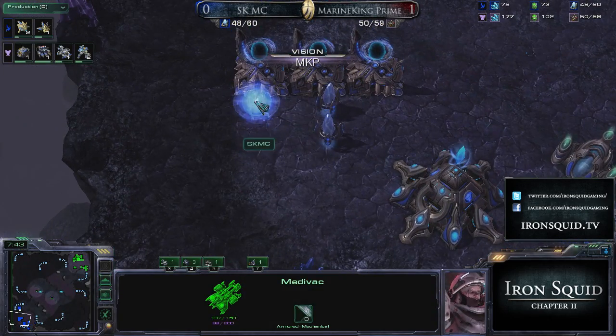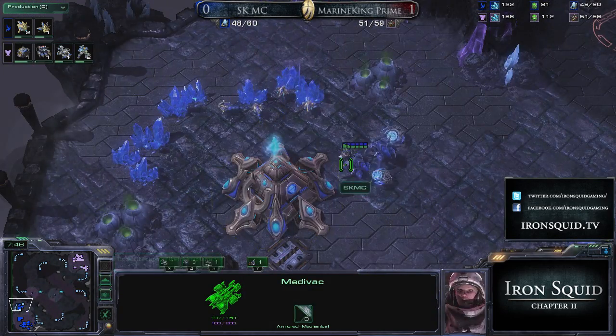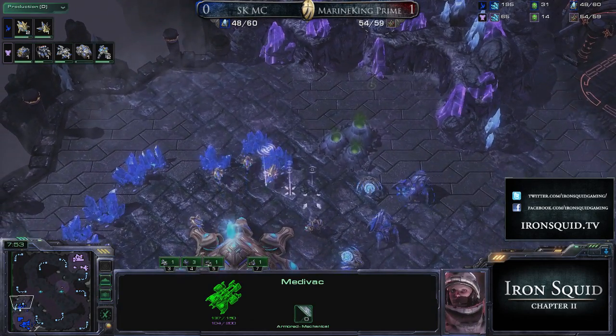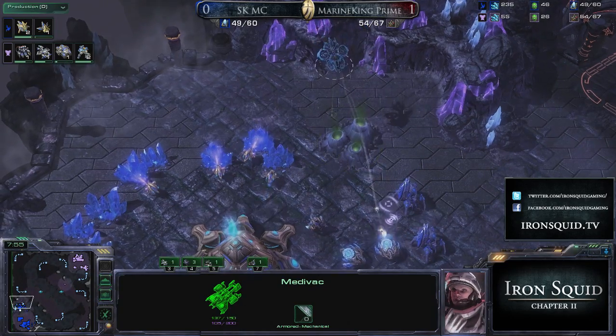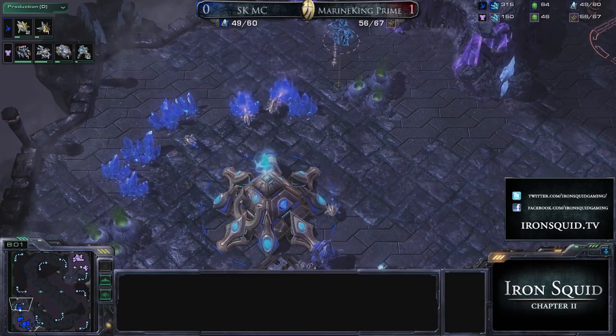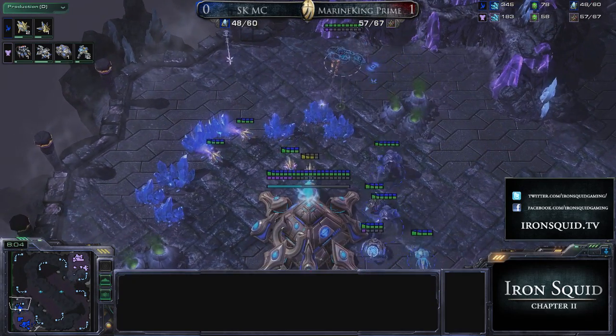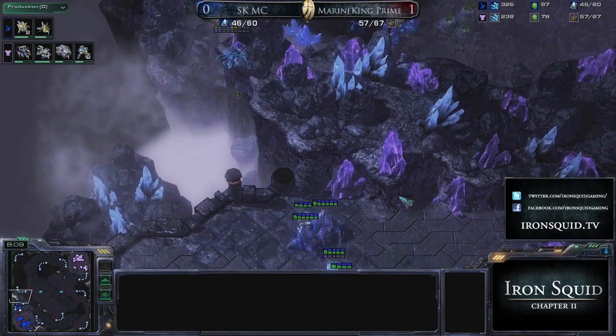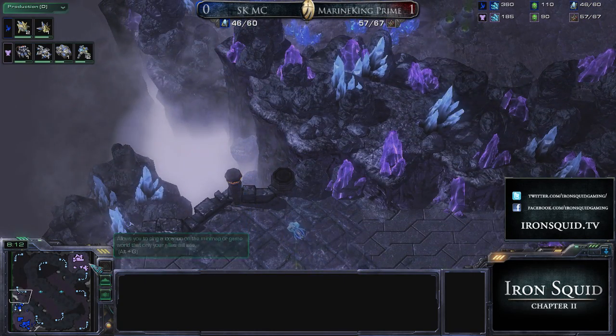Does MC anticipate this banshee follow-up though? Where's his first observer? It is rallied over to the other side of the map, but it's going to come out at a time that's going to be very helpful against the banshees. MKP goes for sentries first and now goes for probes - he knows he has a limited amount of time. He knocks those probes down, and in total Marine King has now killed nine harvesters.